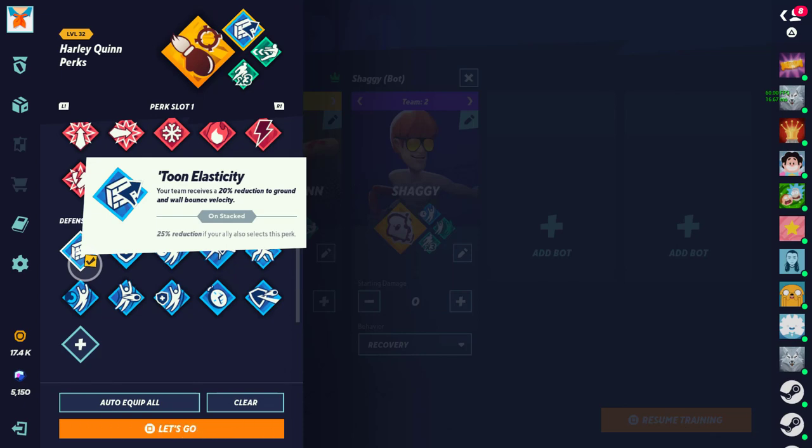Next we have Elasticity — 20% reduction to ground and wall bounce velocity, 25% doubled with your teammate. Highly recommend it — this is a useful perk. Pretty much this stops you from getting killed at like 100-110% when people down-air you or dare you on stage. It helps out a lot. Double stacking I don't think is needed, but it does help with the extra 5%. Running it by yourself is already a useful perk, so running it doubled makes it even more useful, but I don't recommend running it doubled.